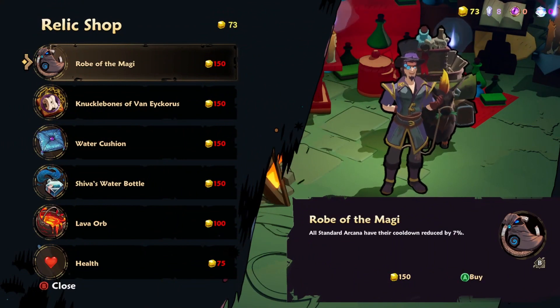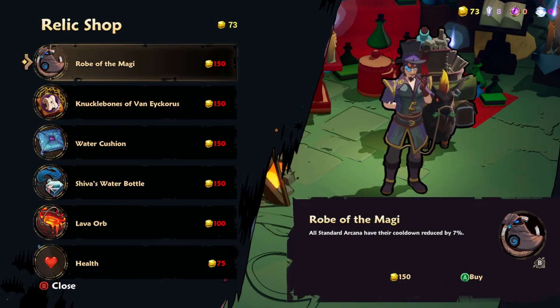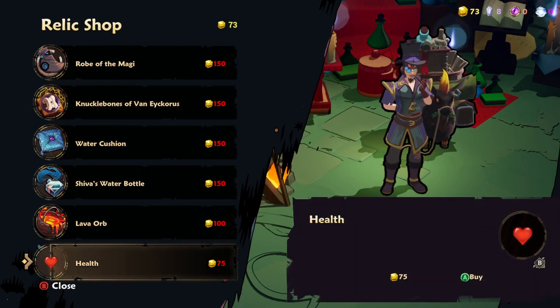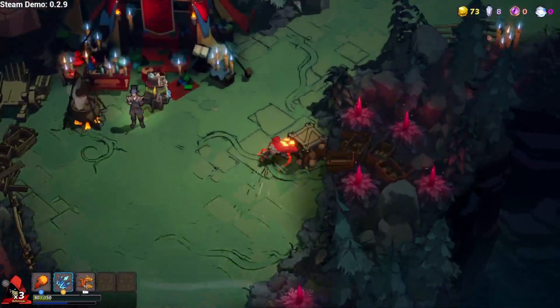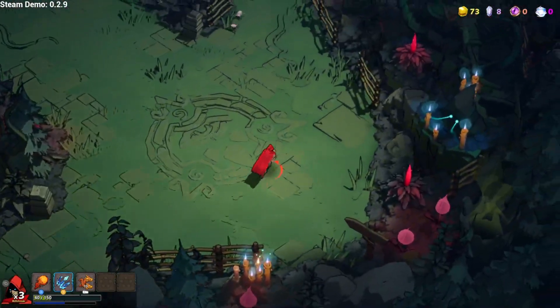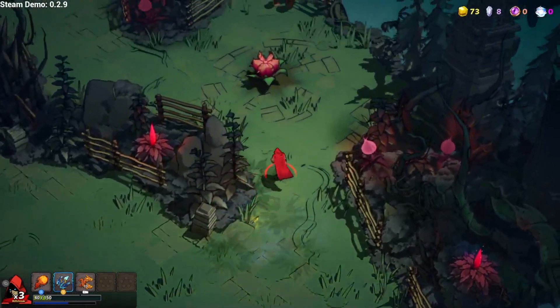Robe of the Magi-kar. All standard arcana have their cooldown reduced by 7%. Well, I can't afford any of this, can I? Oh, health — is that a heal? 73 gold. Oh, two gold? I need two gold. Drop some gold, you nerds!